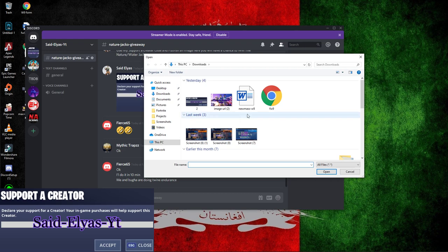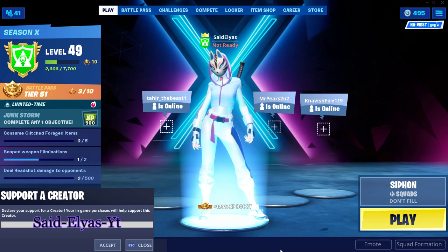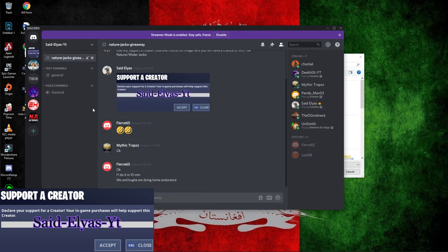If you don't know how to take a screenshot, just press Windows Print Screen and it takes one automatically. Then come to the Discord and upload it in the giveaway channel. Once again, thank you so much for watching — you guys have an amazing rest of your day, see you later, bye!